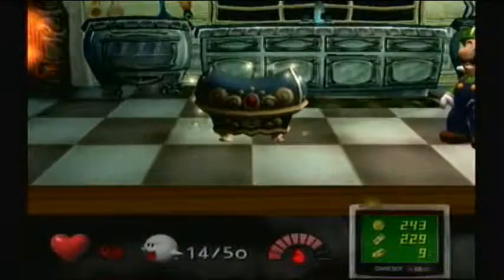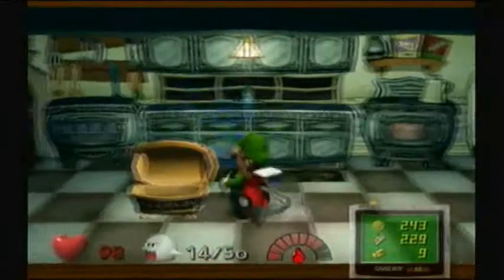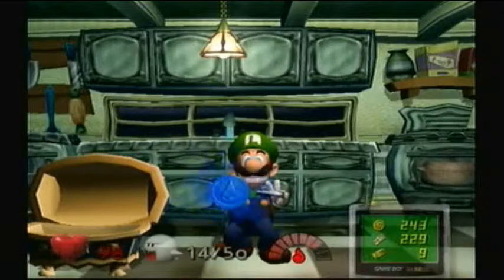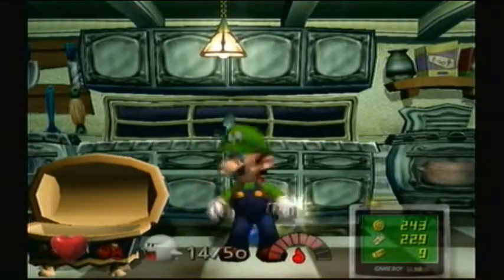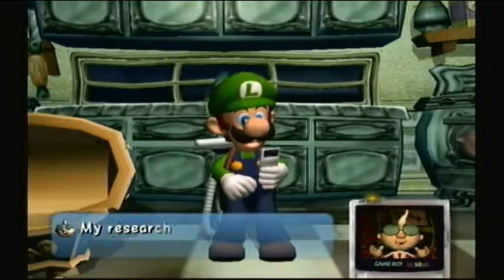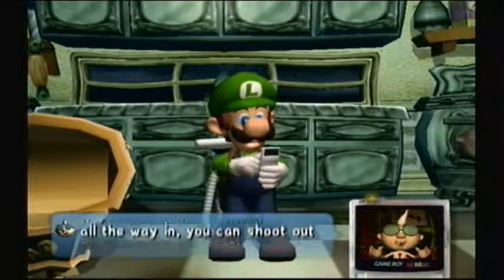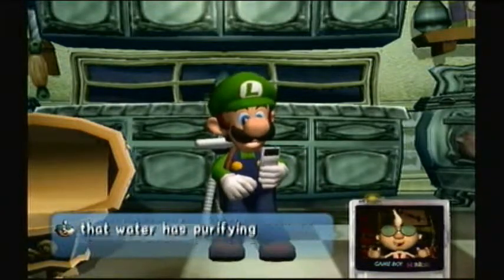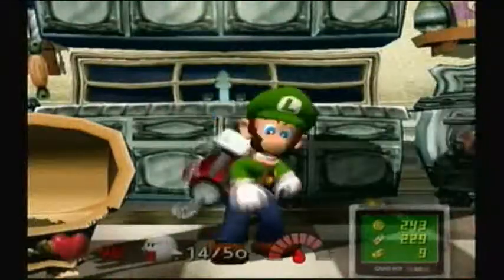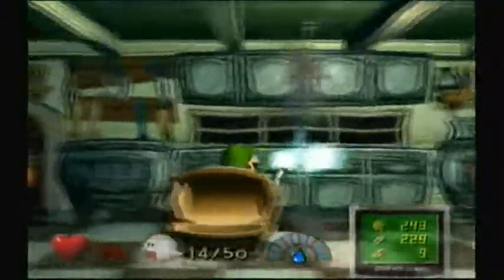It's the only ghost in here. There's one Boo. There's the water element in here — let's go ahead and get this. Now we can water plants and get treasure for it. I'll probably be doing that off camera because there's a bunch of plants you can find around random areas that I'll be watering. Some of them are even in rooms that we've been in before. I'll probably show them on camera, I don't know.